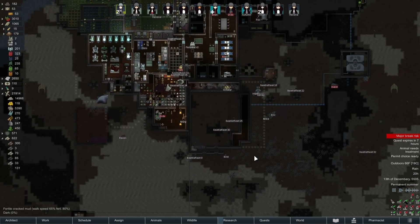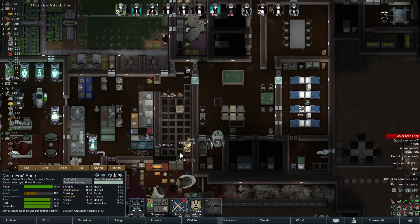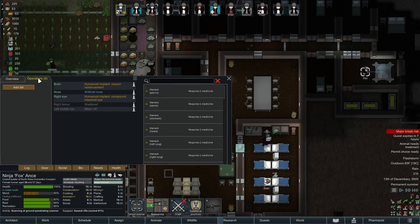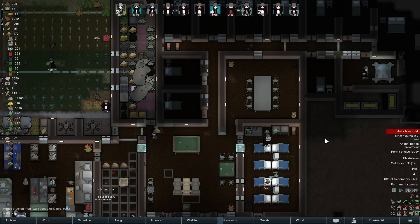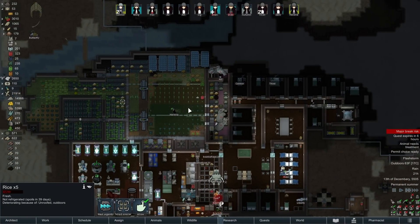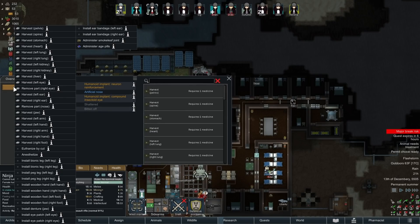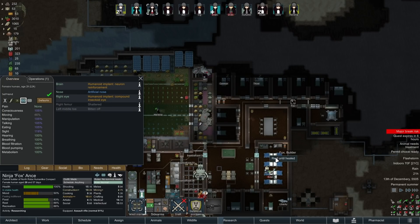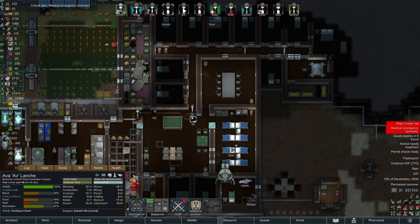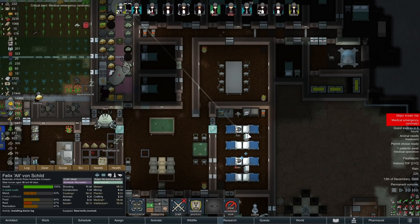Thank you Event, much appreciated. Things are getting back together - yes we're about to get very close. Flash storm? I don't care. That's been put back in. Fox, good news: you get a leg. I'm going to force hauling on all this stuff. Come on, let's have your leg then - you get a right leg. I'm setting this stuff to haul urgently so it gets brought inside sooner rather than later.